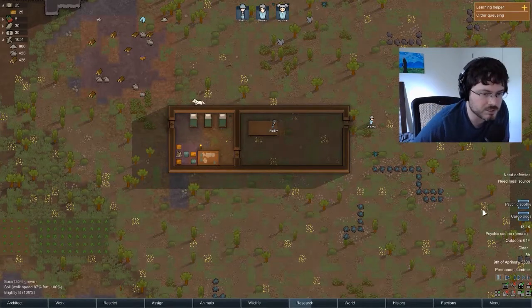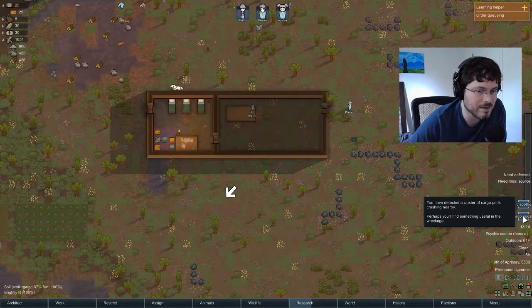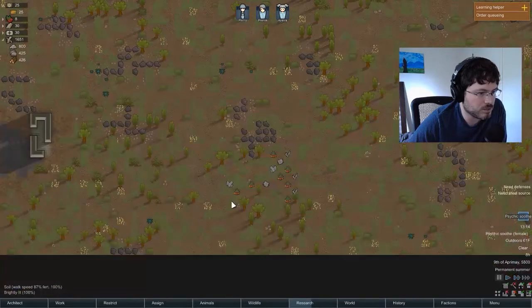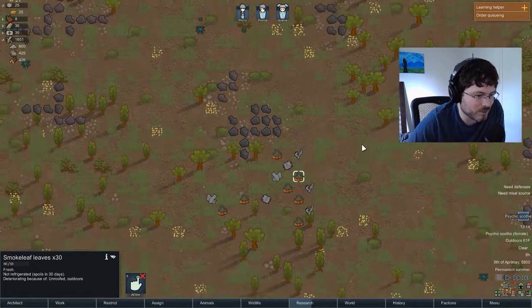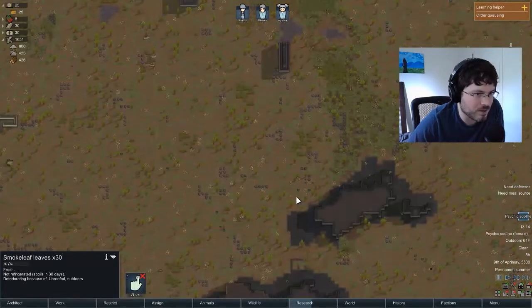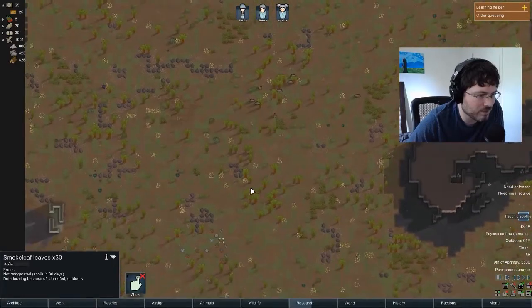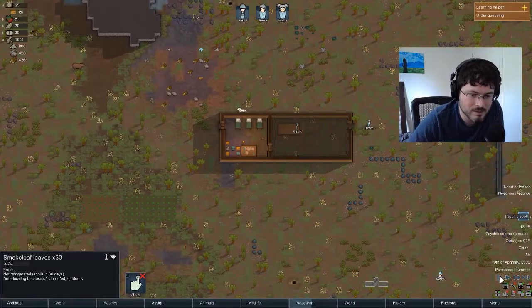Got another event — cargo pods. This is another event that happens quite a bit and it can be nice, almost like a lottery ticket. You get a cargo pod that crashed nearby; perhaps something useful in the wreckage. Let's jump to location. Oh, it's weed — smoke leaf, Rimworld's version of weed. This stuff deteriorates outdoors. Can't let weed go to waste, right? But it's far away, so they'd have to march all the way down to get it. We'll just leave it — we're going to grow it later anyway. The homegrown stuff's always better than the stuff you find outdoors.